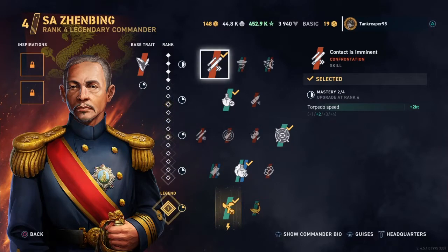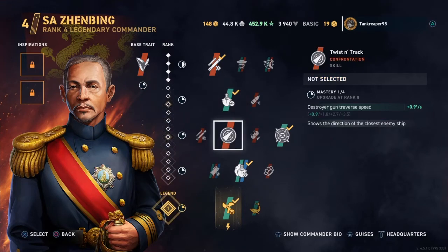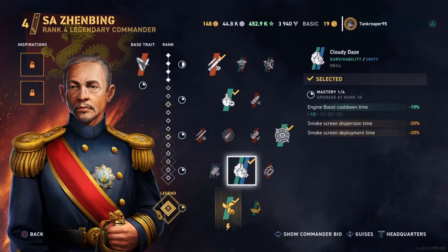Then I have Look at Me Now, which reduces detection range by 2%, and Operative, which reduces incoming damage to your destroyer by 2% and detection range by 2%, and also shows the detection of the closest enemy ship. Cloudy Days reduces engine boost cooldown timer by 10% and smoke screen dispersion time by 20%, and smoke screen deployment time by 20%.